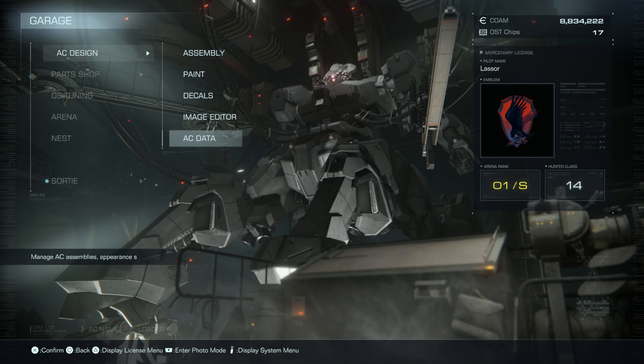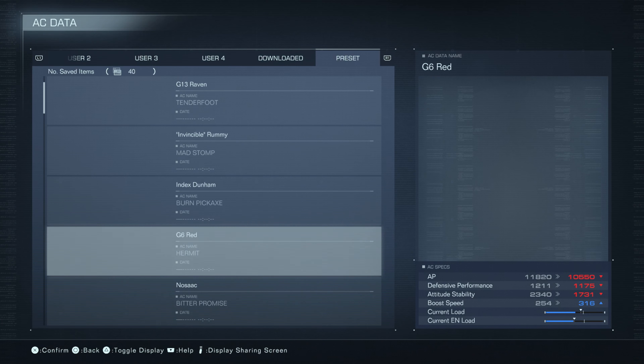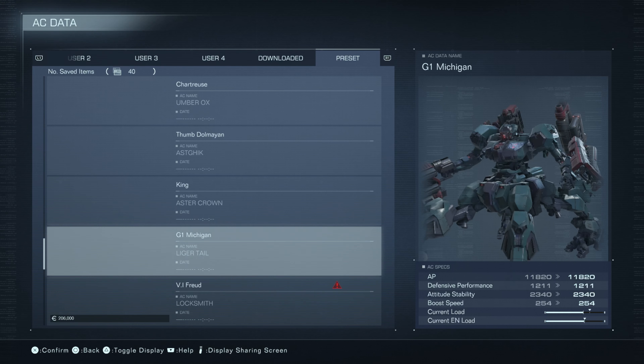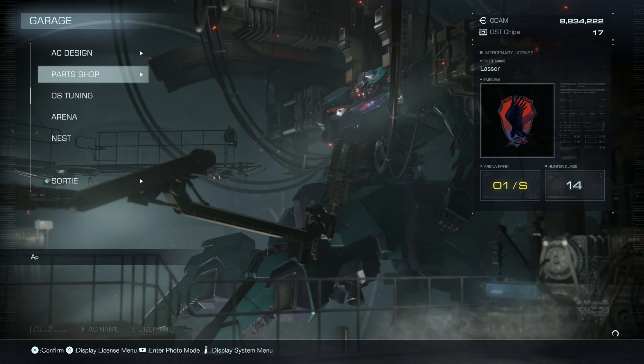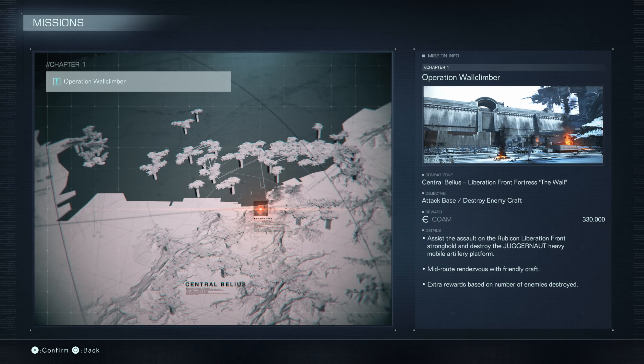Let's go ahead and load that back up so we get our paint, and we are ready. Operation Wall Climber — combat zone is Central Bellias, Liberation Front Fortress, The Wall. Objective: attack base and destroy enemy craft. The reward is 330,000 currency.